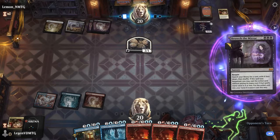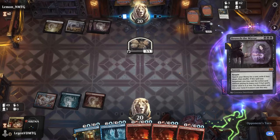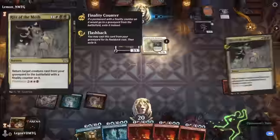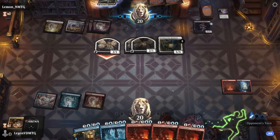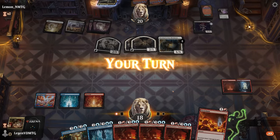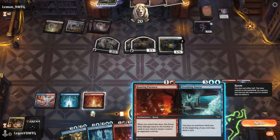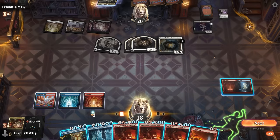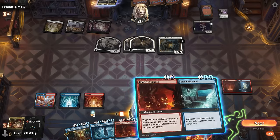Opponent is going to Besiege the Mirror now, sacrificing one of their Overlords — and there's the Rite of the Moth, reanimating it as a 6/6 that makes another pair of 2/1s. That starts adding up. If I play the Furnace, I can deal five damage to the Overlord and then Pyroclasm can clean things up — that seems like the most elegant solution.